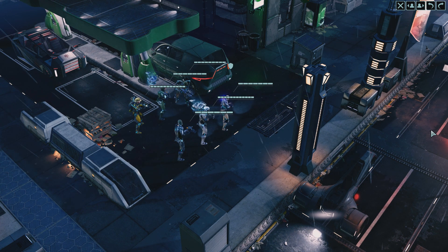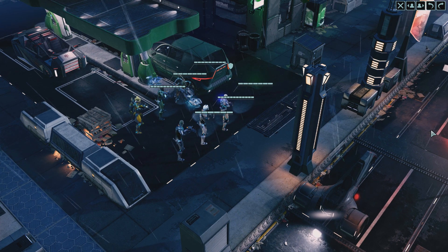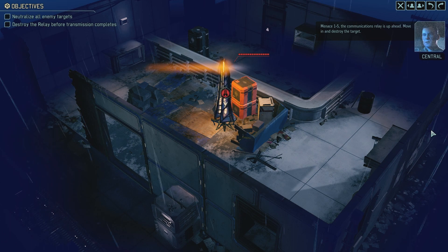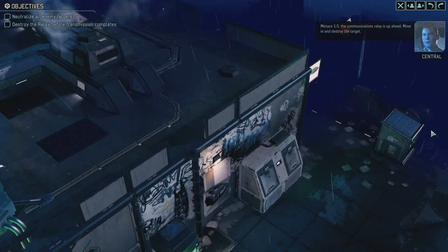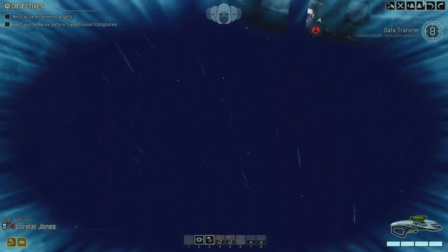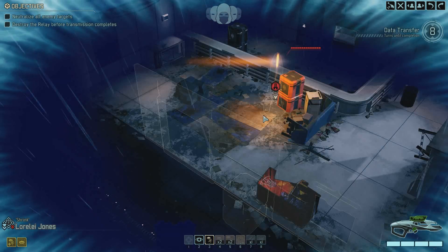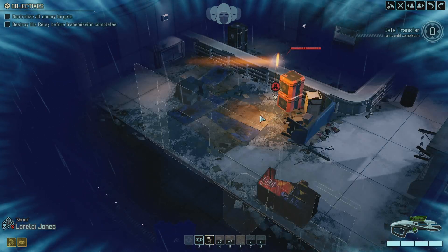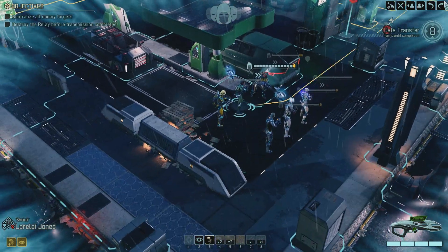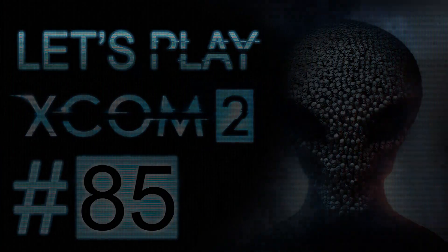Where's my team? There we go. Where's the armor? The relay is up ahead - this is the one. Move in and destroy the target. The squad is concealed. I don't think we can hack that one, so this is a little bit more difficult - we can fire at it, and I believe you cannot miss it. Thank you very much for watching and we will continue next time. Bye bye.